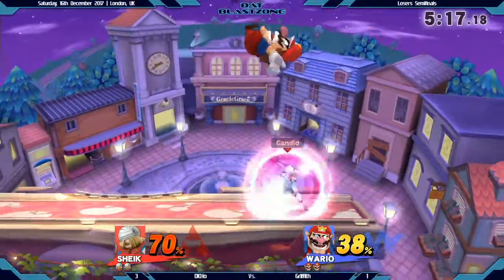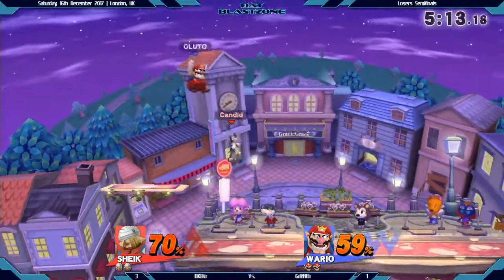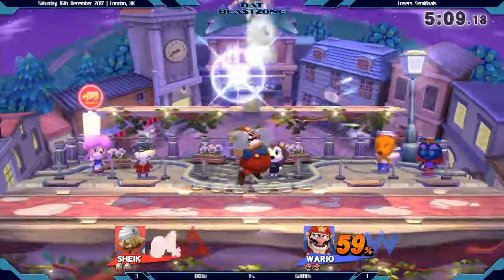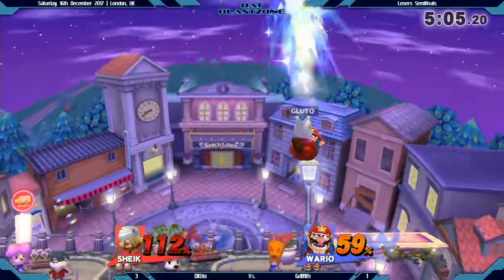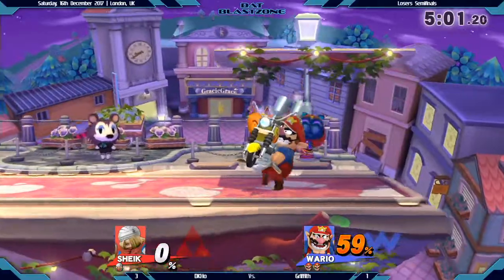Once again we see Gluttony — he's so good at maintaining that advantage. He's absolutely relentless once he gets that hit. And look at that down tilt once again, putting so much pressure on the opponent. Nice combo, and that's actually going to finish it — balling neutralize into that up air. That up air.